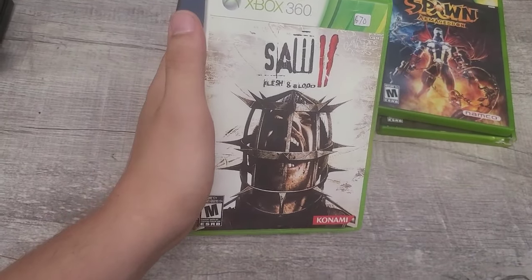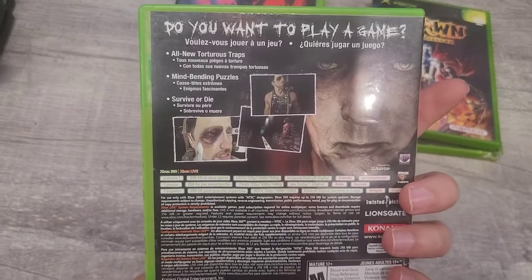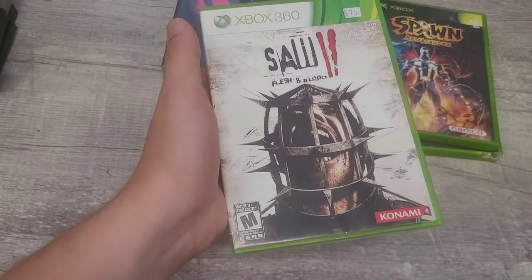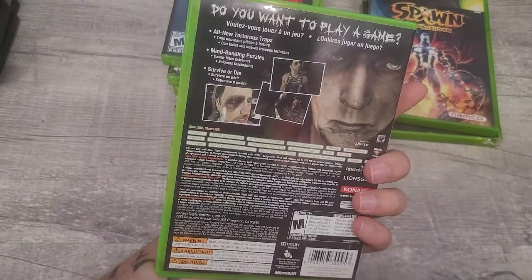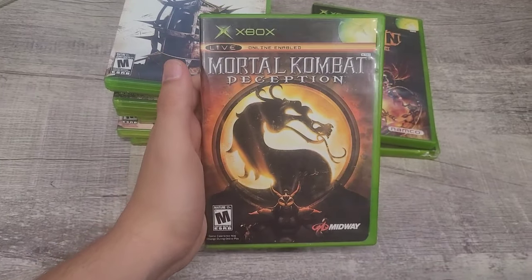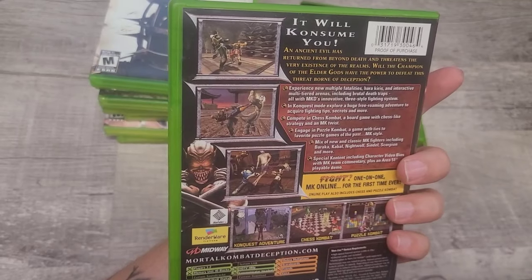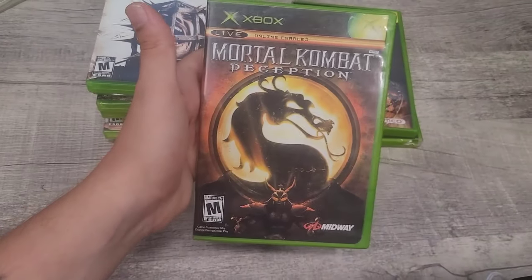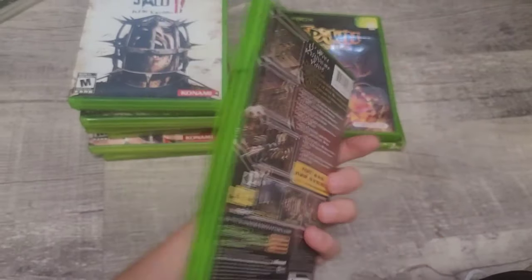Next is Saw 2: Flesh and Blood — I already have this on PS3 so this will be for sale. Interestingly the second game is actually worth more than the first. You still don't see it every day. Next is Mortal Kombat: Deception for original Xbox. I love this game — it had the chess mode. A lot of people didn't care for the 3D Mortal Kombat era but growing up, these were fun.